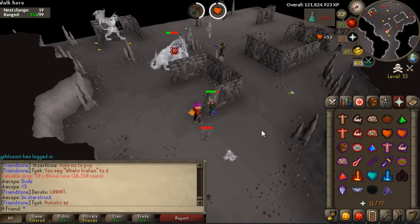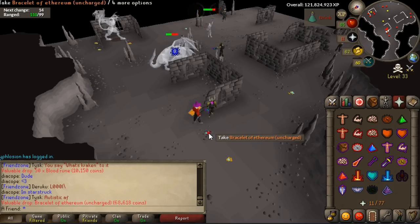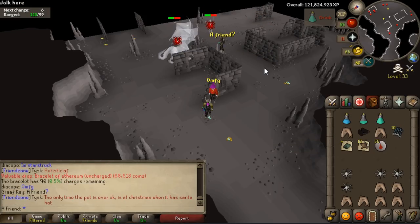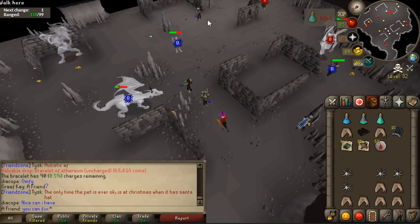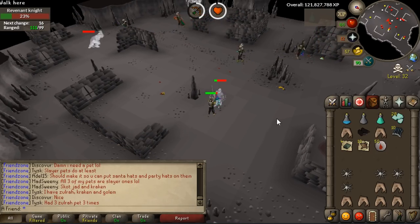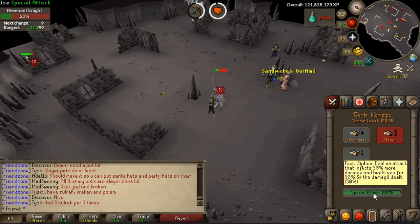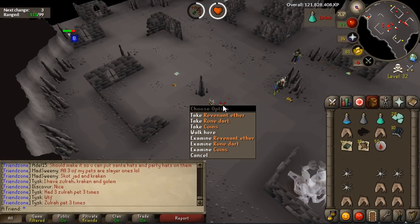I killed one of those lower level Revenants and I got the Ethereum Bracelet — this is something I've been aiming to get, because if you equip it and charge it, you basically become immune against Revenants; they cannot damage you. I thought that's amazing, something everyone will be equipping in here — why take food even? Well, turns out there is a catch: you always lose it. You see that white outline? That means you will always lose it no matter what. Even if you protect one item, it will always be dropped on death. And that's like 44k worth of item, even though it's like 68k at street price.